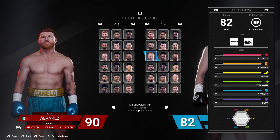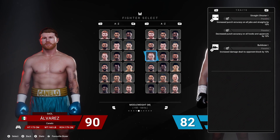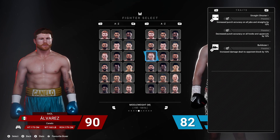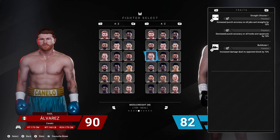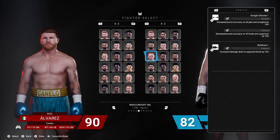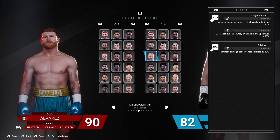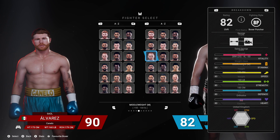This is like that guy from Idiocracy who's incredibly average in every single way. He's got Straight Shooter — increased punch accuracy on all jabs and straights by 10%. Decreased punch accuracy on all hooks and uppercuts by 10%. I don't like that because I prefer hooks and uppercuts a lot on the inside. Increased damage dealt to opponent block by 10%.